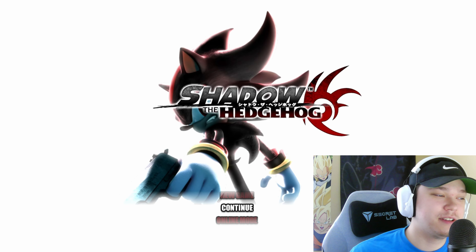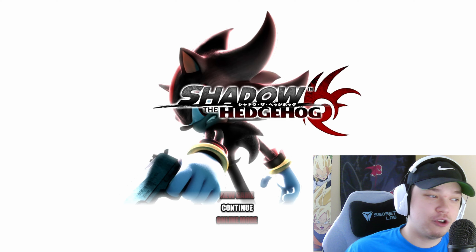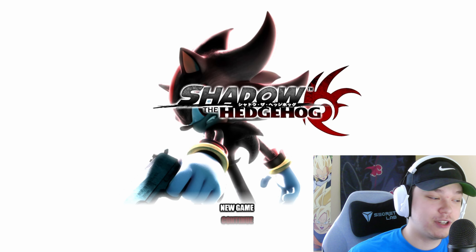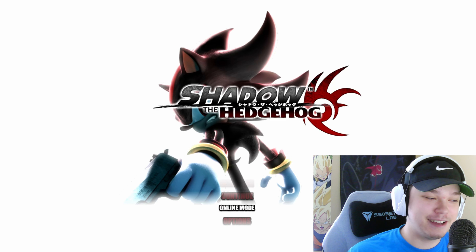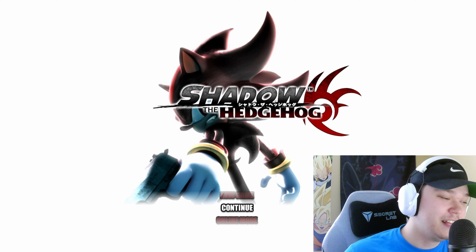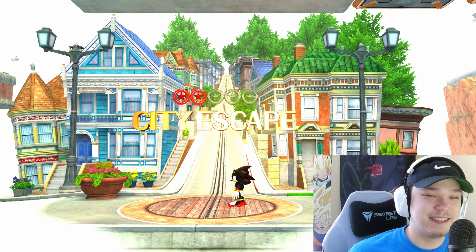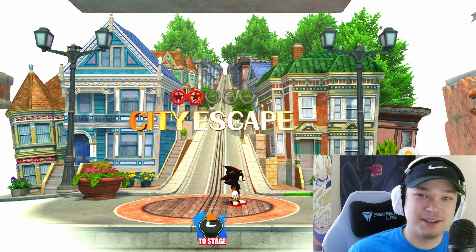I had to show off the main menu real quick - you can see he actually took inspiration from the Shadow the Hedgehog game, using its logo and picture. And if you listen as I'm scrolling through the menu, you actually hear the clicking that the gun makes from inside the Shadow the Hedgehog game on GameCube and PlayStation 2. It's pretty crazy that he was able to add that. It's such a little detail but it's so cool. I wish more mods would be this detailed.